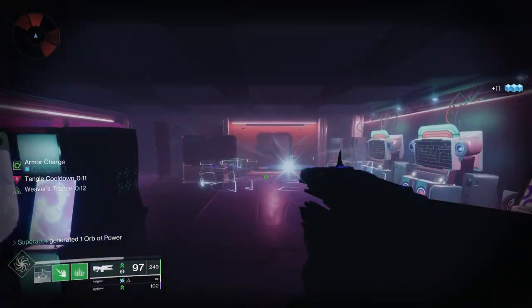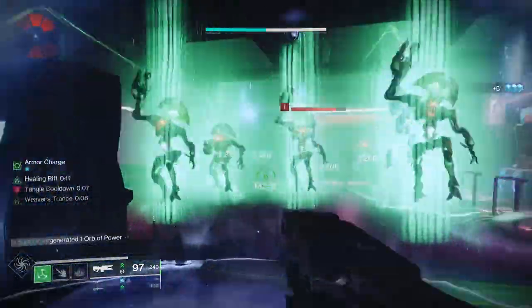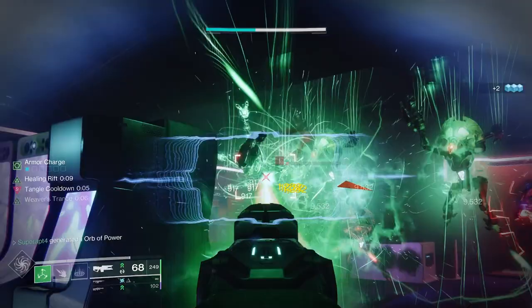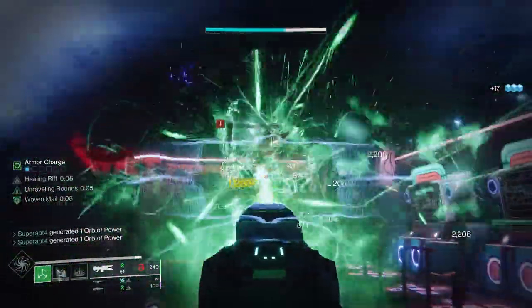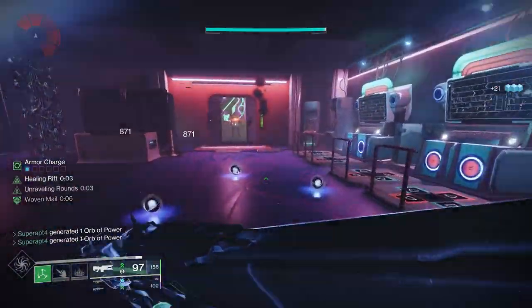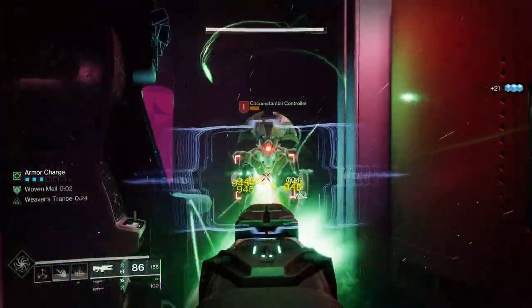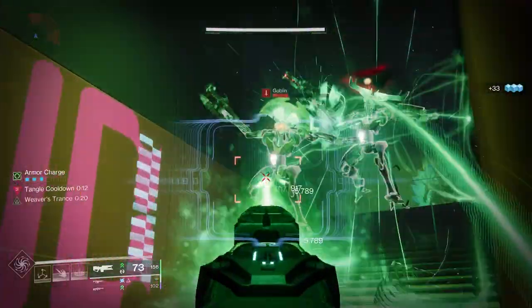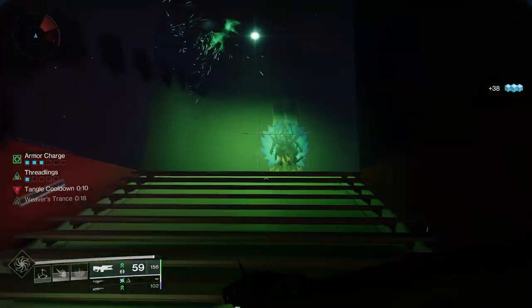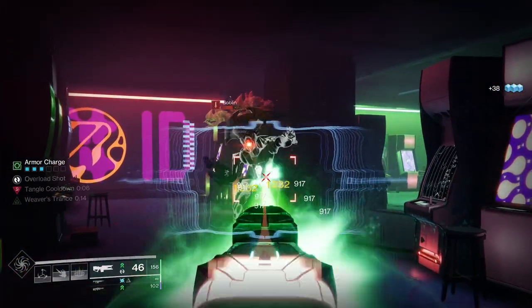Here is the most efficient way to use this build. First, proc Weaver's Trance by consuming your shackle grenade. Then use the strand trace rifle Navigator to suspend targets whenever you kill an add. By dealing sustained damage, you inflict sever on a target, which grants woven mail to you. If you're with teammates, you can aim it at an ally to grant woven mail for them as well, and you can use your strand machine gun when you have unraveling rounds active.